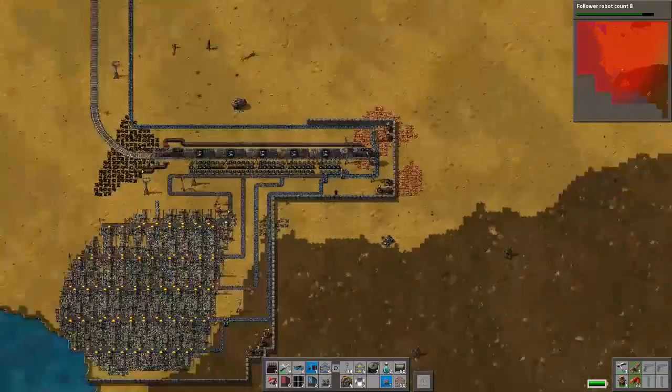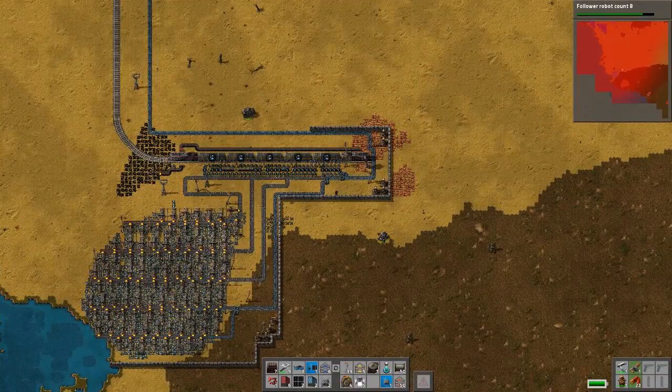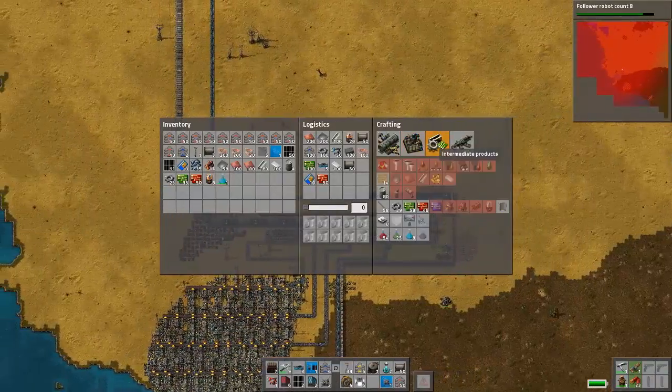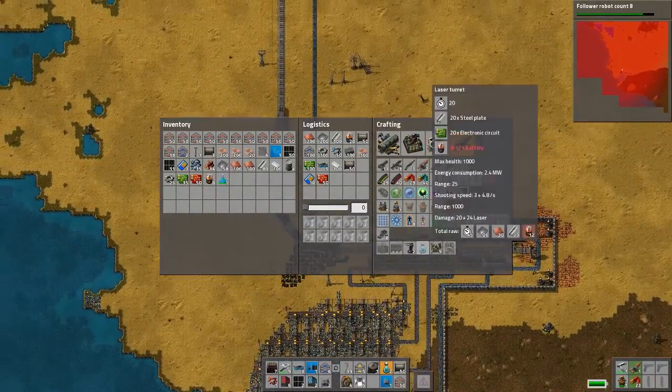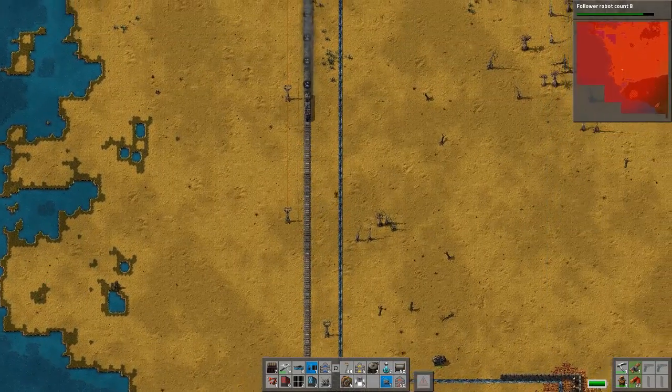Are we trying to switch entirely to electric furnaces? I mean we should — that's a lot easier logistically than the coal-powered ones. Oh wow, we have a lot of low density structures coming in, so that's working.